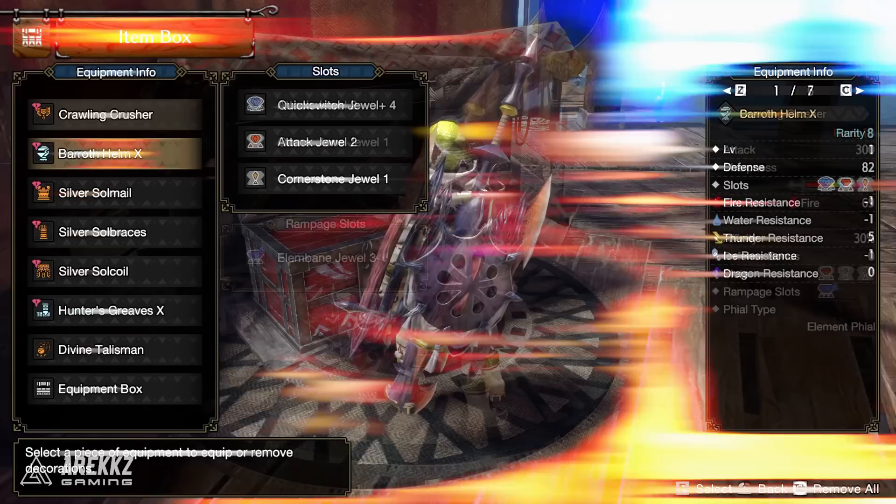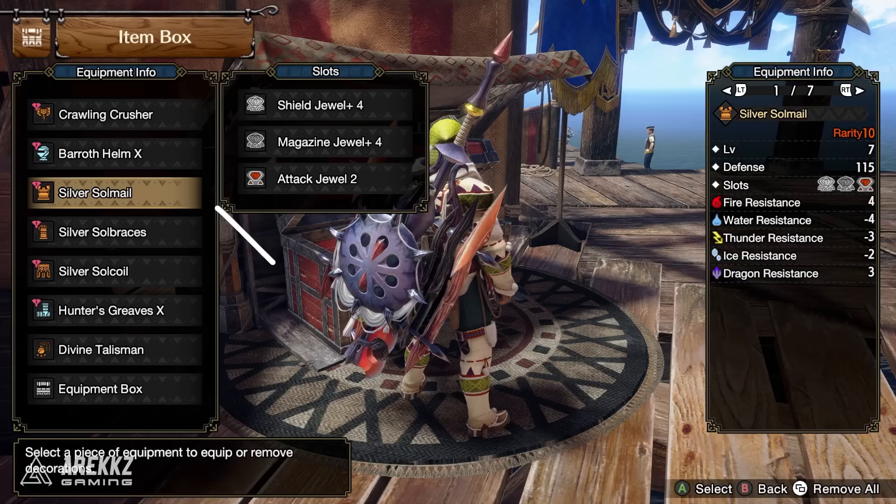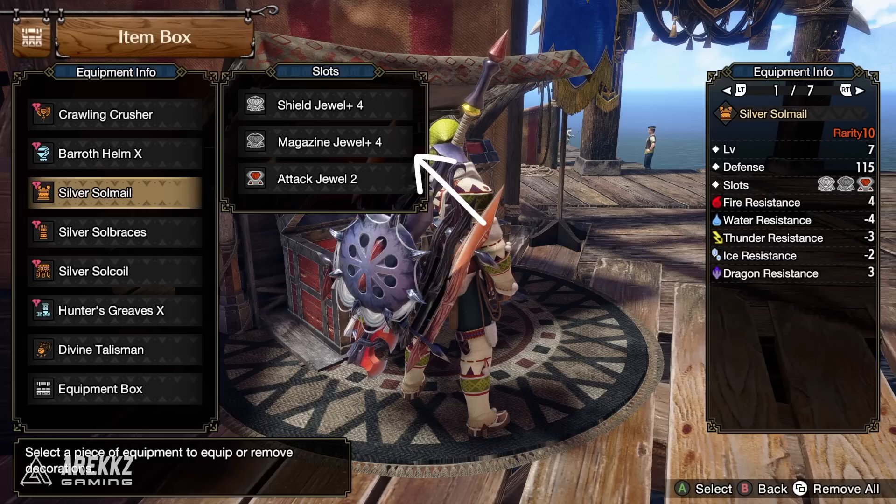For the head we're using the Barroth Helm, with slots for a level 4 Rapid Morph jewel, a level 2 Attack jewel and a level 1 Defiance jewel. For the chest piece we're using the Silver Soul Mail from Silver Rathalos, with a Shield Dual level 4, a Magazine Dual level 4 and an Attack Boost level 2.